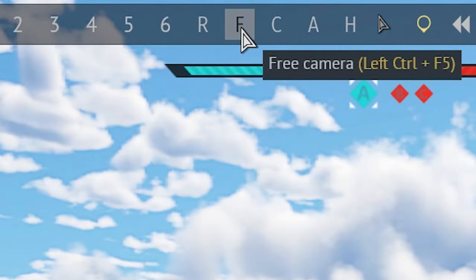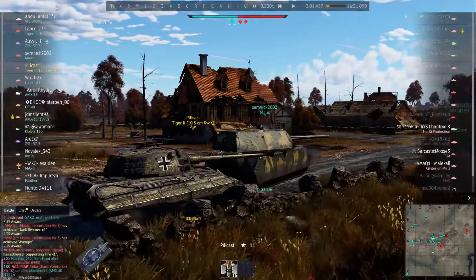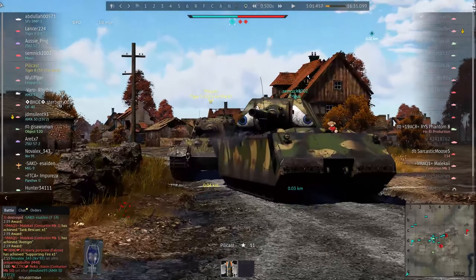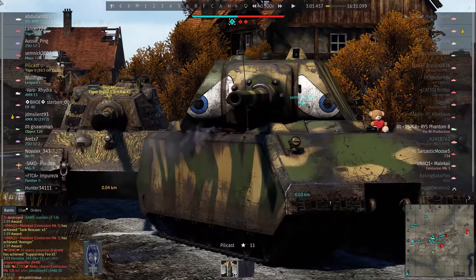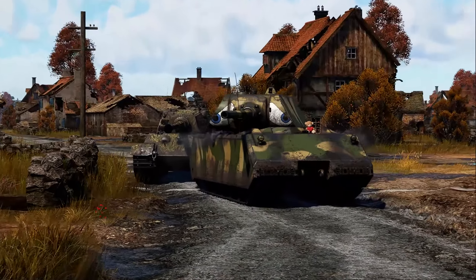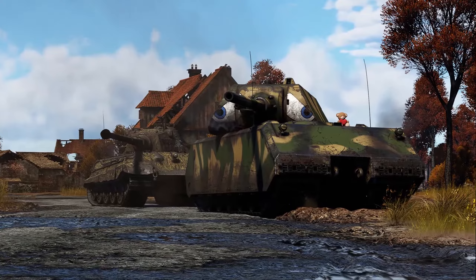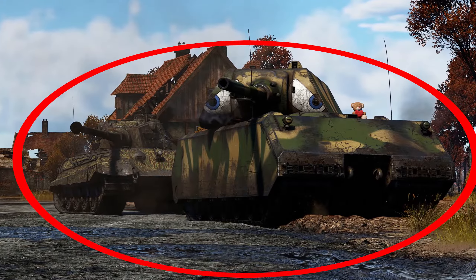Once you're in replay mode, press the F button to switch over to free cam mode. From here you can move the camera anywhere you want — by default you can use the WASD keys to move the camera around. This is how you're going to get the base for your screenshot. A tip I would suggest here is to position the camera farther away from the subject and then zoom in, as this gives the vehicle a much more appealing and professional look.